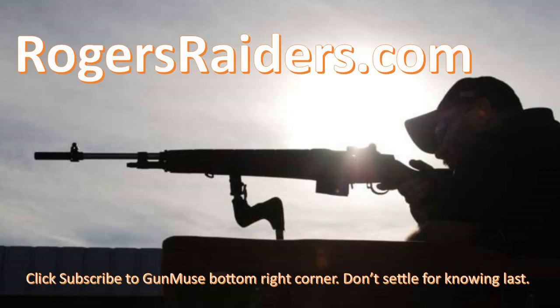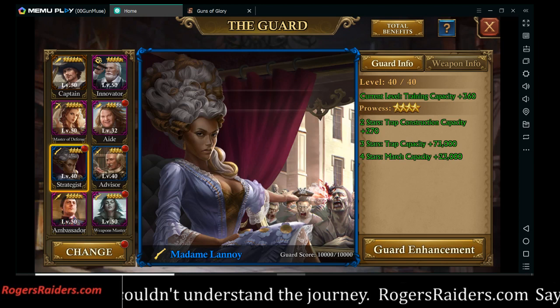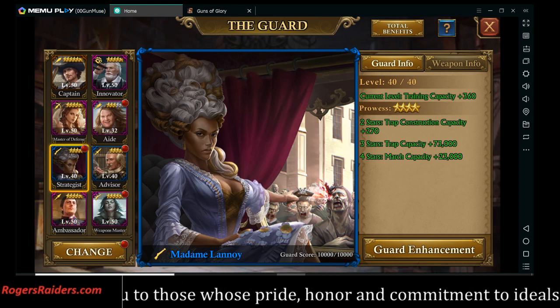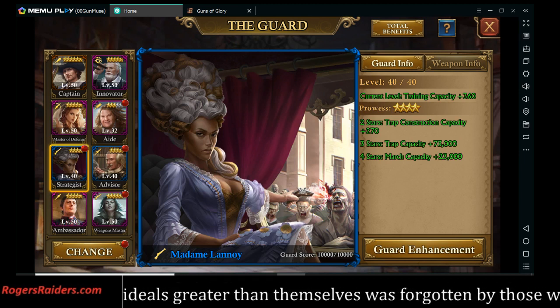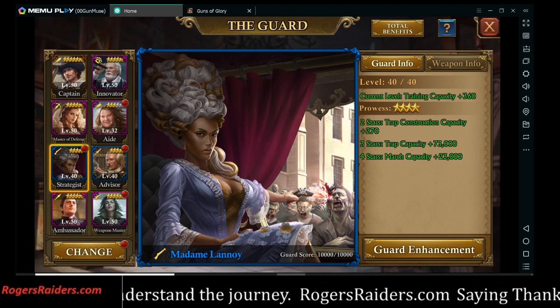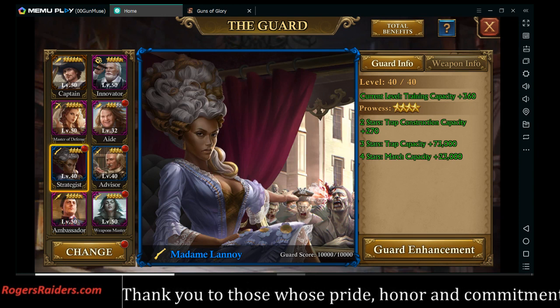We are at patch 4.5, the guard interface update, and I'm not happy. It is more clicks than it was before, it doesn't address the issues of having to swap guards out all the time, and in fact it makes it harder to plan ahead and upgrade your guards. Congratulations, you went backwards.